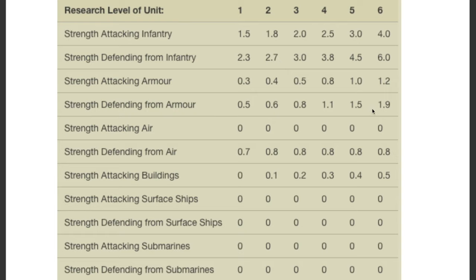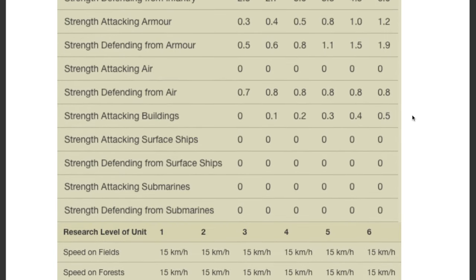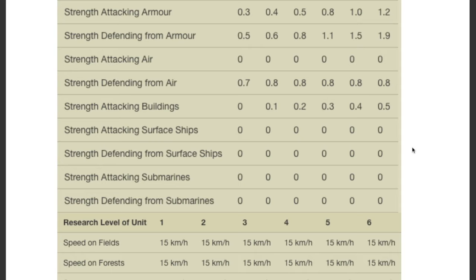Against armor they are completely useless, and to throw a militia unit at an armor division is generally suicidal. Against air they have a very low defense rate, but it is okay to deter enemy fighters. However from bombers they are almost completely useless. When attacking buildings, they have a very low destructive strength — this can be used to your advantage, but we'll get to that later.